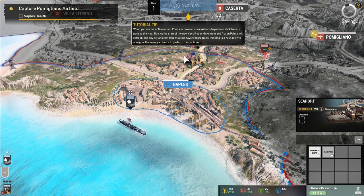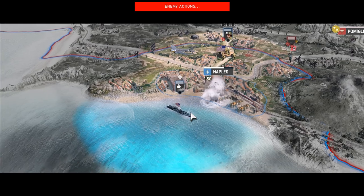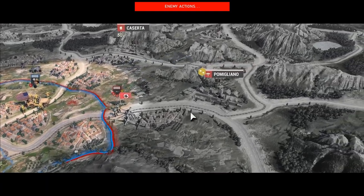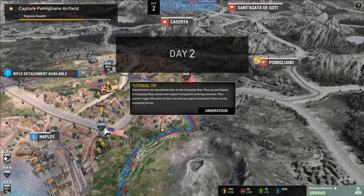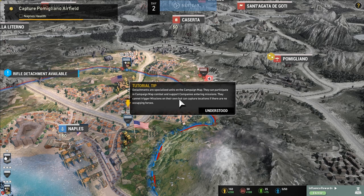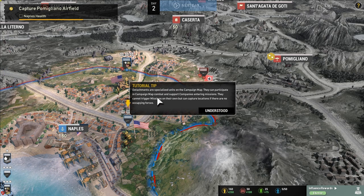The game seemed to freeze or save after passing the day — that appears to be bug number one. After reloading, things progressed normally. This is pre-alpha so bugs are expected. Now we can see the airfields, and it looks like we'll have to fight through enemy units to get there. Detachments are specialized units on the campaign map that can participate in campaign map combat and support companies entering missions, but cannot trigger missions on their own.